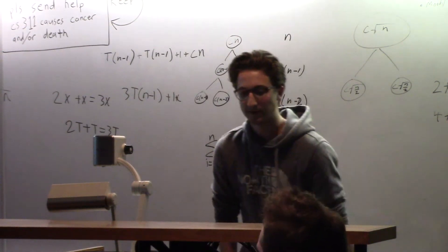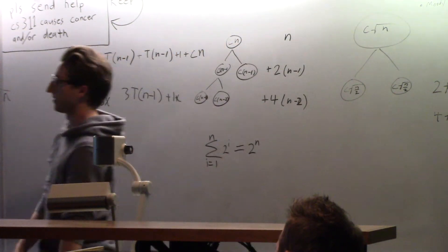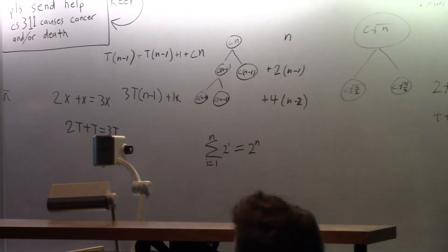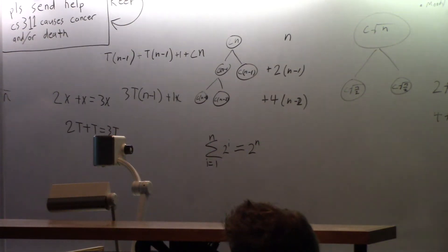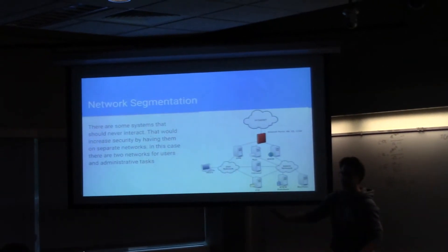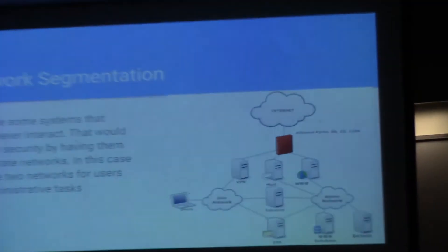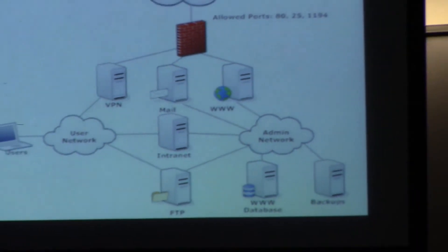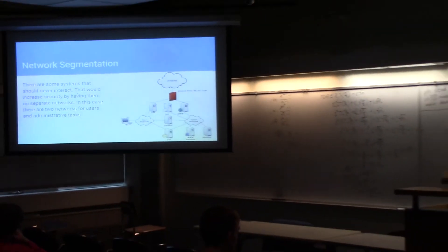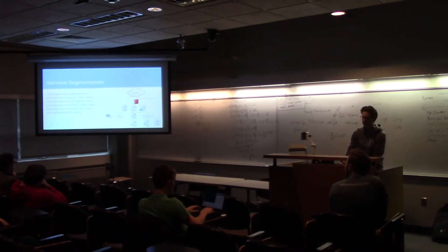You can also segment your network, which basically means blocking off units. In this example, the backups and database don't need to be seen by any typical user in the organization. So you can have them segmented off where a typical user, once they log into the network, still can't see that stuff. It's kind of a wall there — it's segmented. That's another way to limit things so that even if someone does gain access as a user, they still don't have access to everything — they don't have the keys to the kingdom.